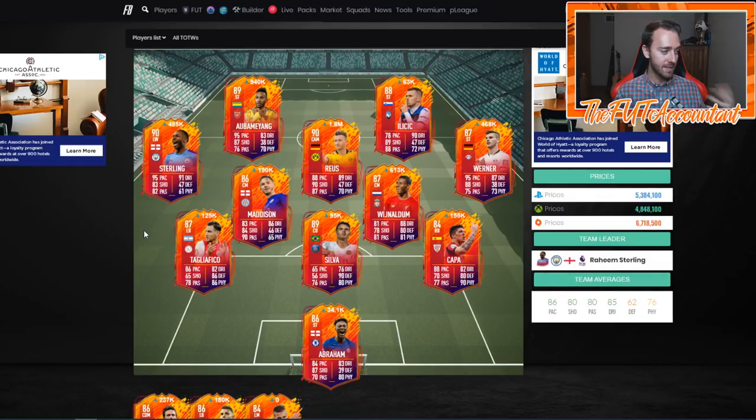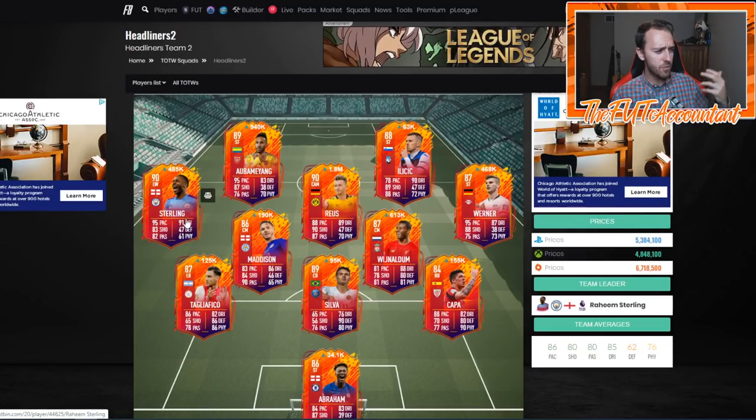Let's take a look at the Headliners Set 2 squad that we got today. I'm honestly very very happy with this squad. Do I think it's as good as the previous squad? No. Headliner Set 1 was just going to be better than Set 2. But from this squad I see way more players that are affordable and usable — a lot cheaper. Instead of being 400-500k like a lot of the first team was, most of these guys are around 100,000 coins.